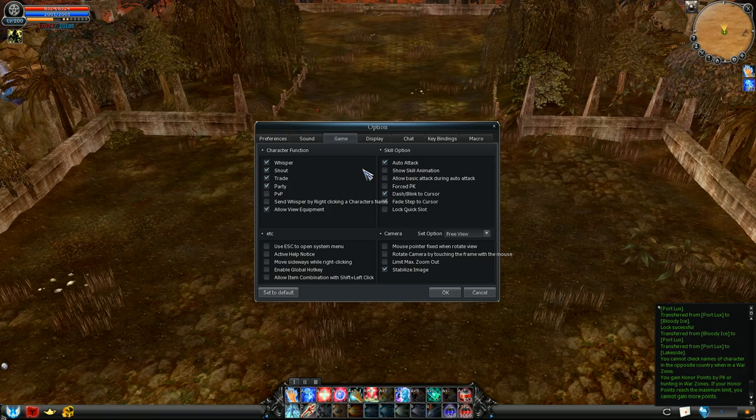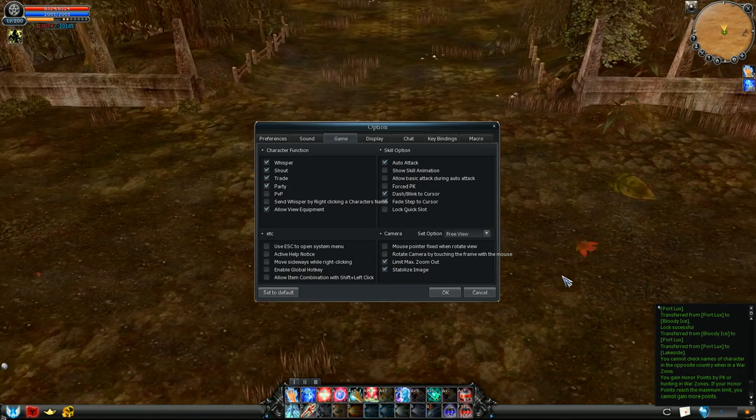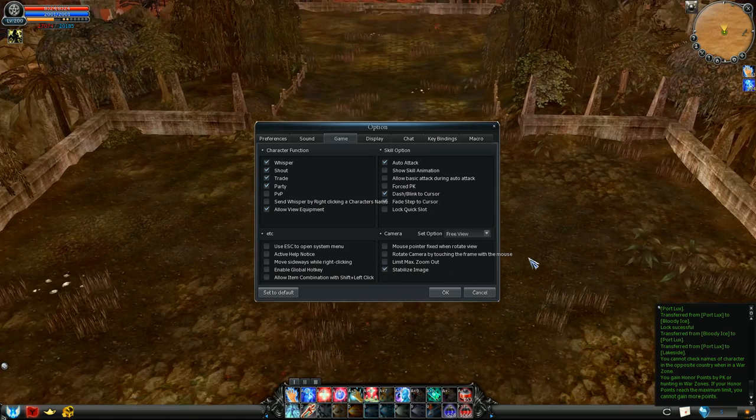How come you can zoom out your camera so much? Go to the options, select the game tab, and uncheck the limit maximum zoom out option. Now you can also do this. Just to compare it a bit, that's how much difference it makes in certain places.